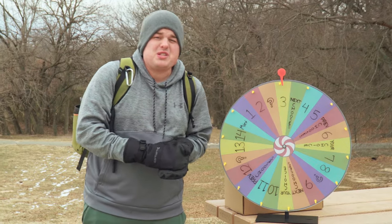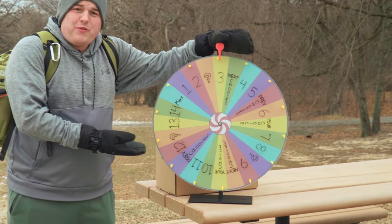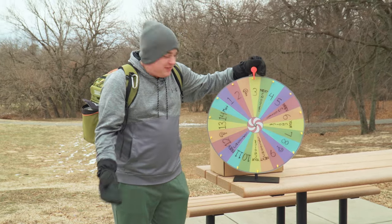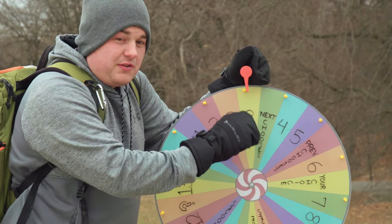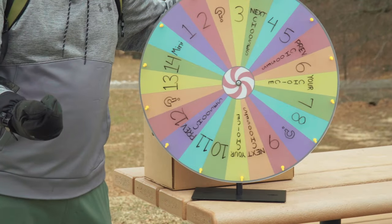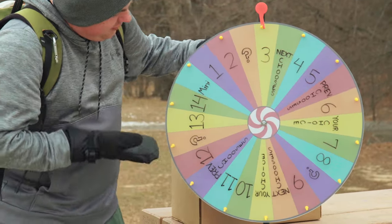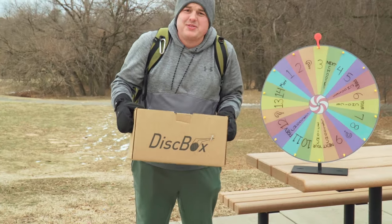As Noah mentioned, we are out here at Hunter for a little Speed Roulette. The way that's going to work — we've got our Wheel of Fortune here. On that are numbers 1 through 14, which is the standard number of speeds on discs out today. There are also slots where the next person in order chooses your disc, or the previous person chooses your disc. The order is the same every hole, similar to skins — we go up a person each hole. There's also a 'your choice' option, and a mystery box option which I packed full of goodies.